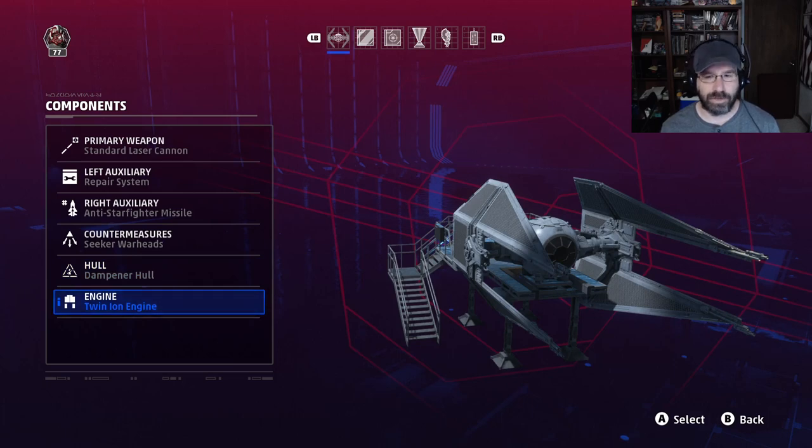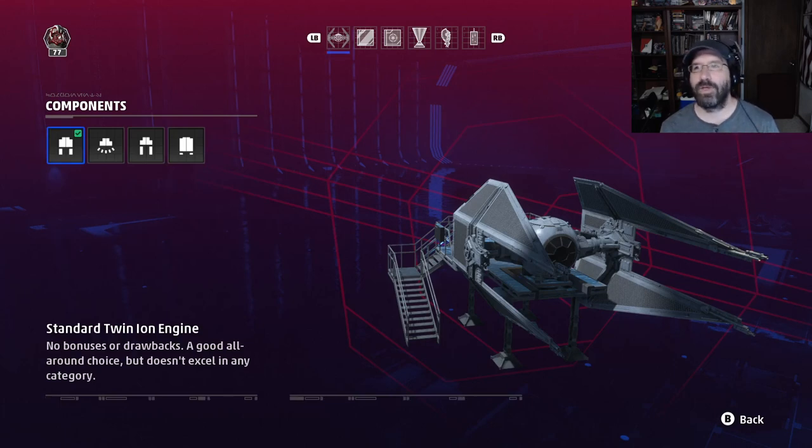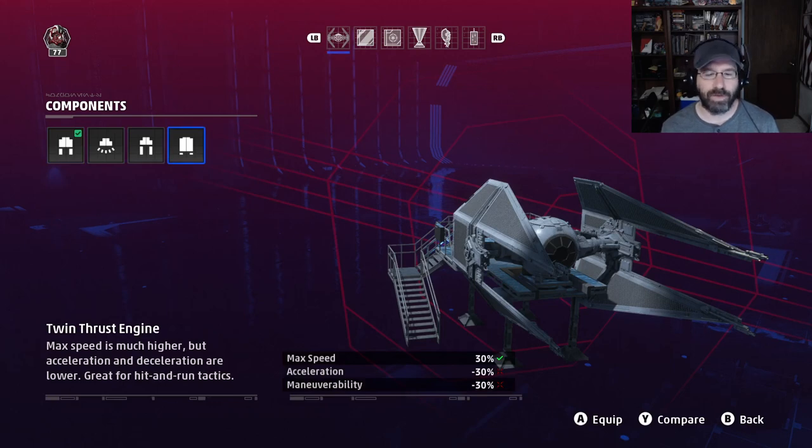Next are the engines. The standard twin ion engine is fine and actually one of the better choices for strafers — they want to keep high speed and balanced stats to make strafing runs and get out. The twin thrust engine is not very good; it increases max speed by 30% while lowering acceleration and maneuverability by 30% each. That makes it harder to evade missiles, harder to lose targets, and harder to get onto enemy tails. The increased speed seems nice but if you can't do anything once you arrive, it's not worth it.